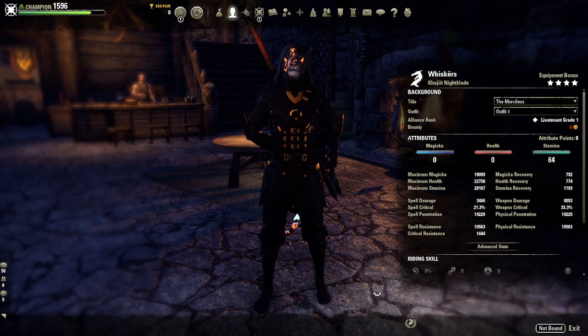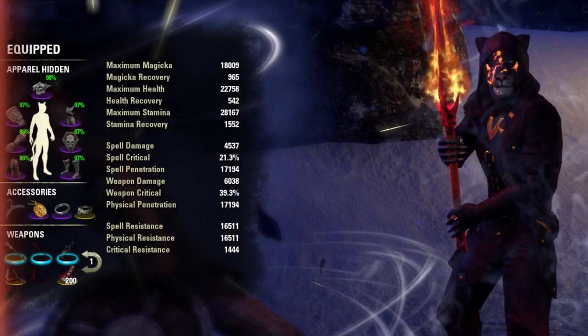What's going on everybody, today I'm going to bring you a quick video with an update to my Whiskers Stamina Nightblade Ganker build for the Deadlands DLC. There's been a couple of changes that I've made since moving to the live server - I've swapped out one of the gear sets and made a couple of tweaks to make the build as strong as possible. Let's quickly look at the buffed stats. Keep in mind we'll have more weapon damage with Continuous Attack, but we've actually stacked a little bit more into penetration.